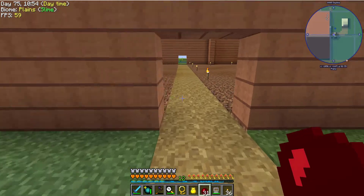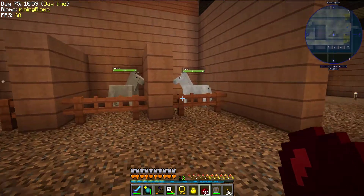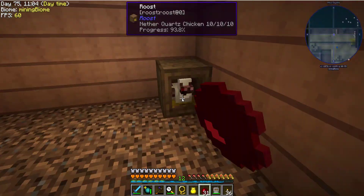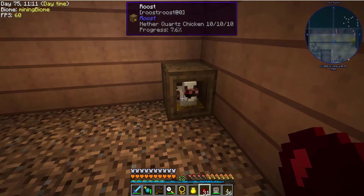Inside I've collected a couple of horses — okay, four horses. They're all white; couldn't get them to spawn anything else. I also have roosts now. I've put my nether quartz chickens, got them up to 10-10-10s, and now they're producing quartz for me.